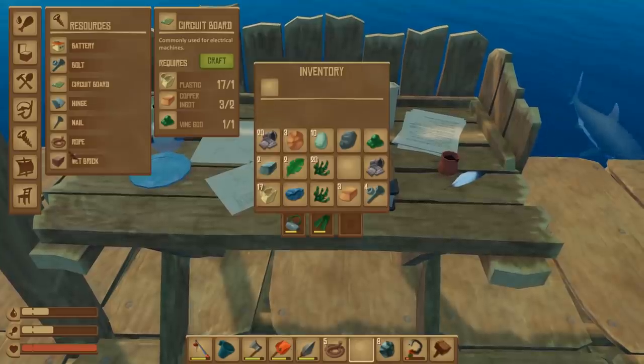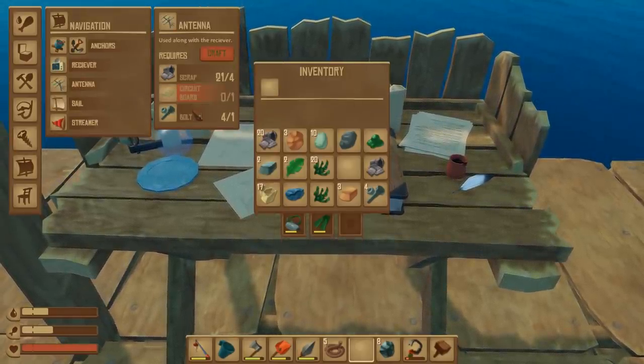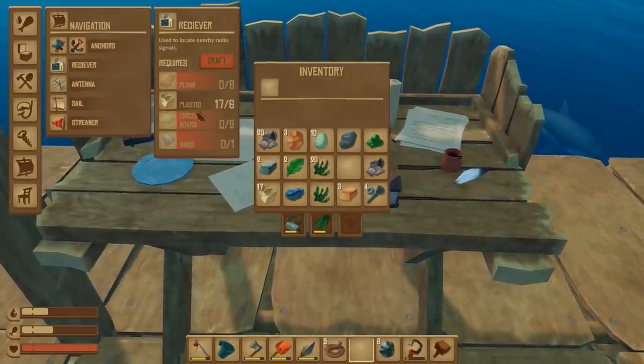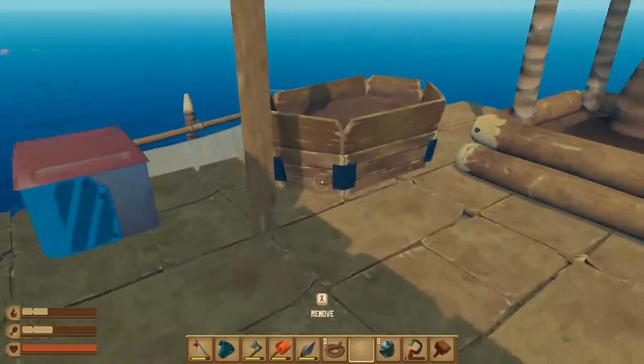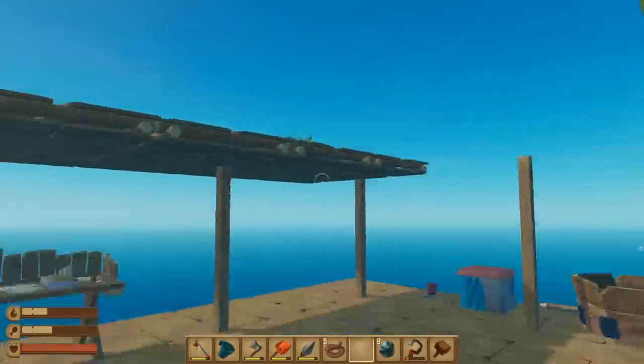What's it going to take to make the receiver? We need bolts, a circuit board, and scrap — that's actually not too crazy. I think it should be easy in the next episode to get to that. We just need to make a little bit and that's it. So I think this is a good place to sign off — we did quite a bit today. We focused on checking out these new upgrades and got the anchor.